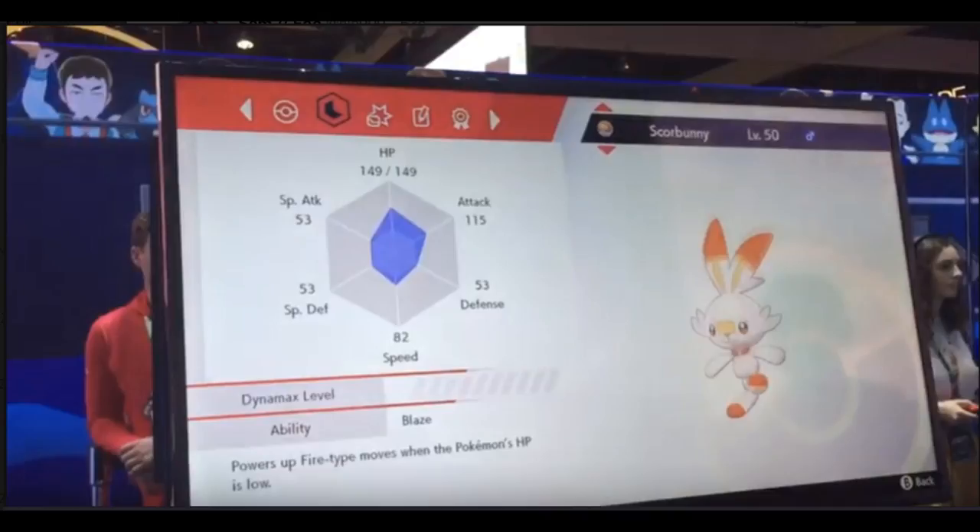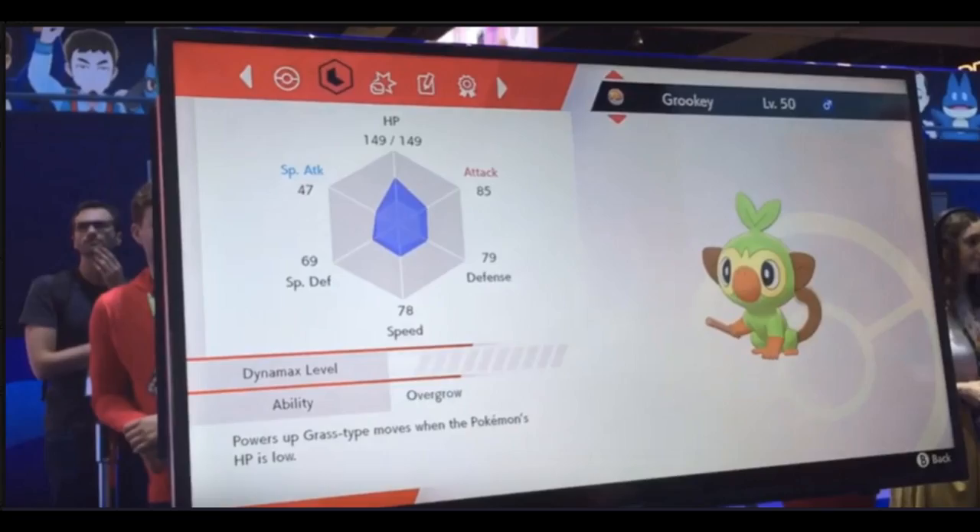That is Scorbunny at level 50 — and honestly this thing should be called Scorabbit, it just rolls off the tongue better. Last but not least we have Grookey, and what sticks out is that it's pretty well-rounded with nothing that really stands out. Its speed is pretty normal and it doesn't really lean toward physical or special attack. Looking at these level 50 base evolution stats, I think this is going to be a mixed attacker, which is really cool.